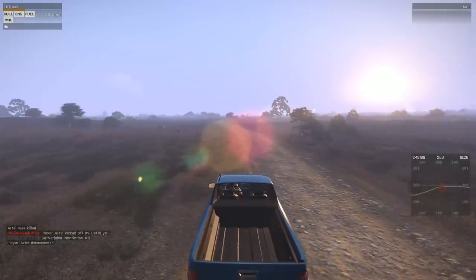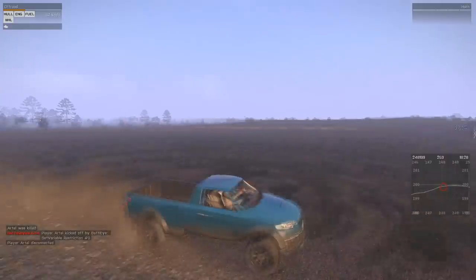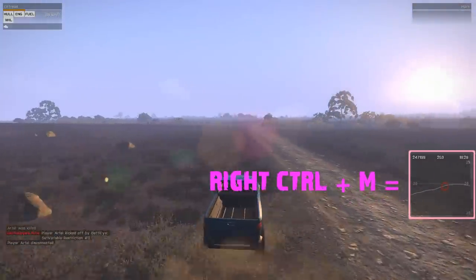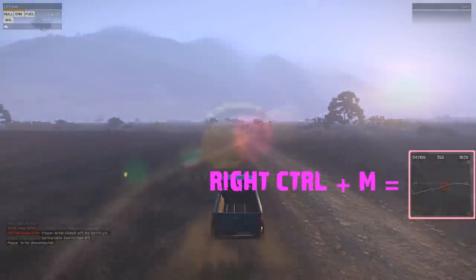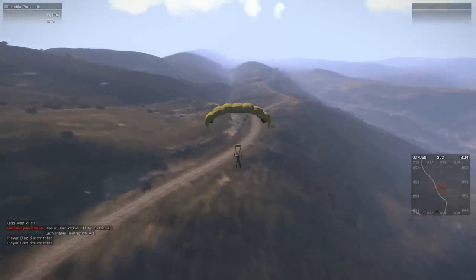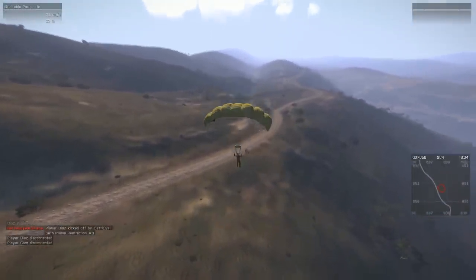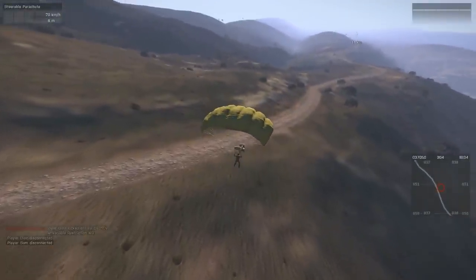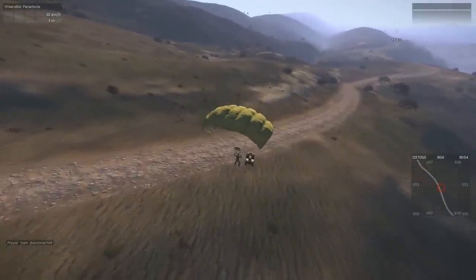Let's dive right into number one: landing. The first thing you want to do as soon as you get out of the aircraft is hit Right Control and M — that's going to pull out the GPS and give you a bearing of where you are. Sometimes the plane drops you off over the ocean, so when you pull up the GPS it'll give you an idea of how far you are from the coastline, and you might have to deploy your chute early just so you can glide back to shore.